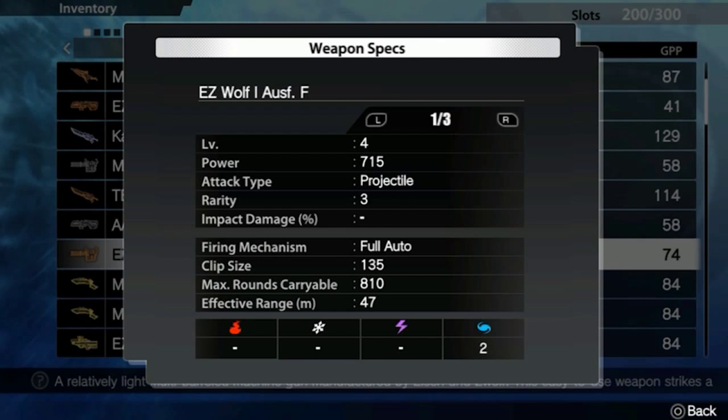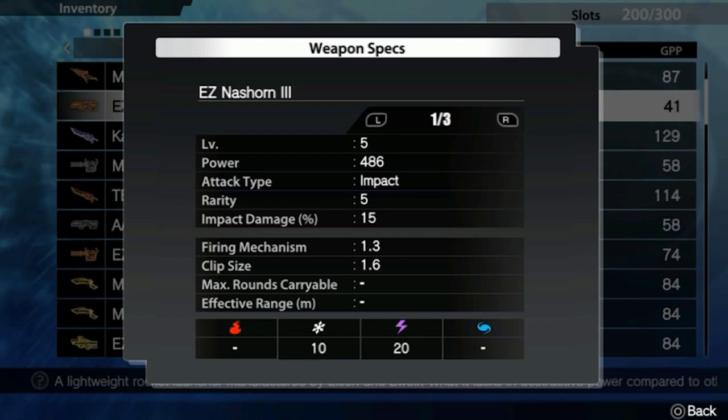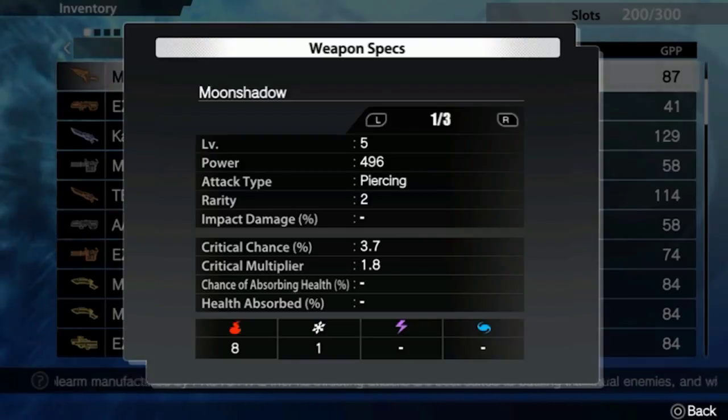There are four different attack types: impact, projectile, piercing, and cutting. You're given the choice of short blade, long blade, polearm, and your second weapon are the guns.